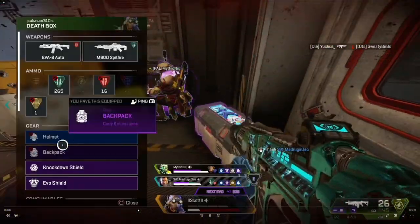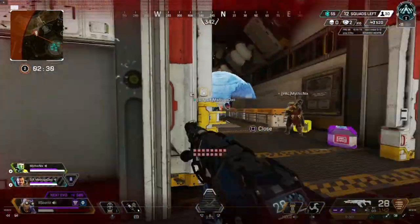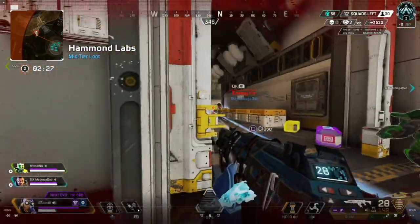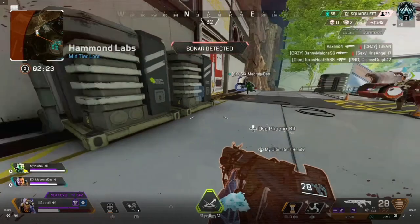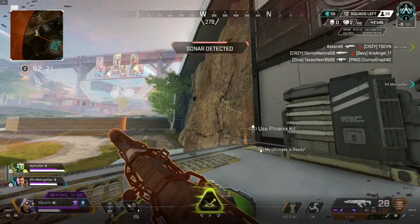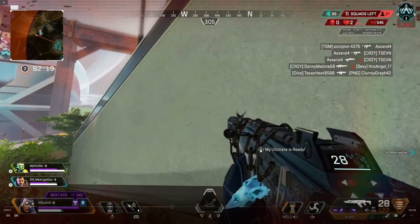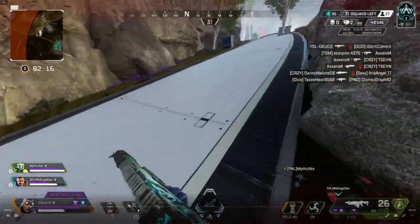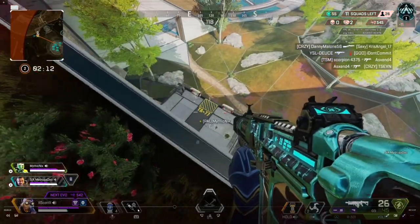I knew there was a squad coming so that immediately grabs our attention — we need to get these guys taken out fast. They send the drone in, a very good push on their part dealing shield damage before attacking. I run in, Octane's pushing me, it's all chaos. I push in a bit too far and get taken down — I probably shouldn't have pushed that far. I should have stayed back. I just wanted to get that fight done because I knew the other team was still behind us.